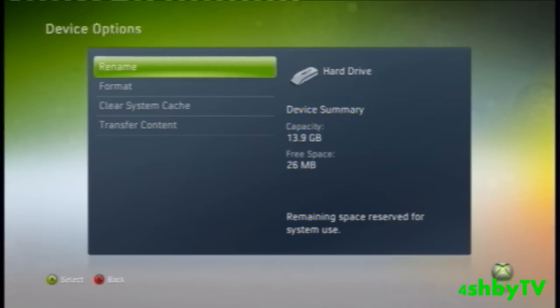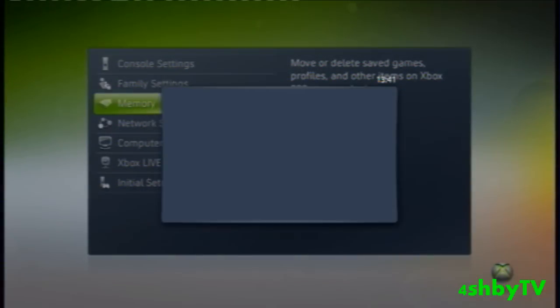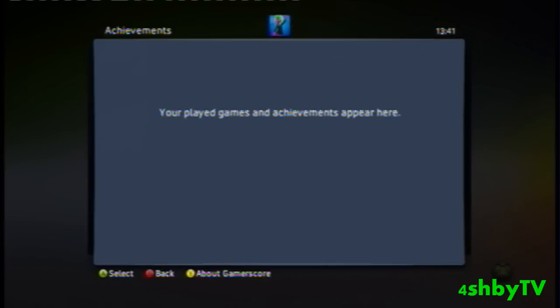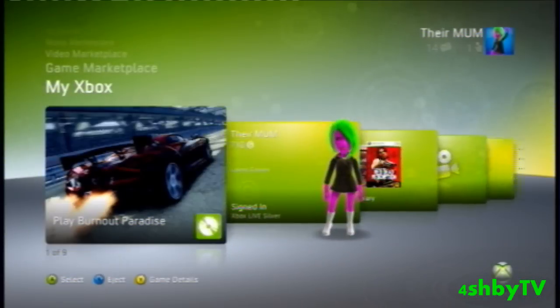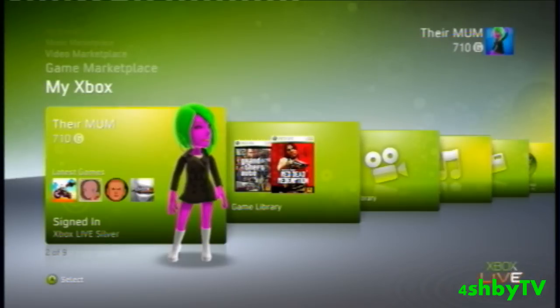First of all I'm just going to show you one of my accounts, which is this one. See the gamerscore - it's on 710g. As soon as I put my USB into my Xbox it's going to go up to 20,000, but it'll do it gradually. So now I'm going to do it - put my USB in.